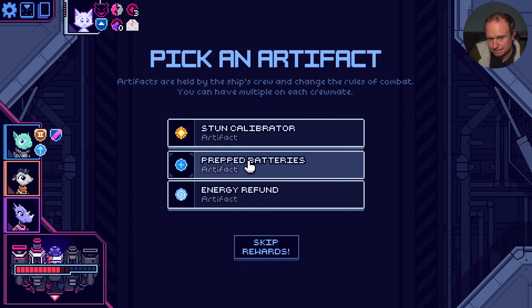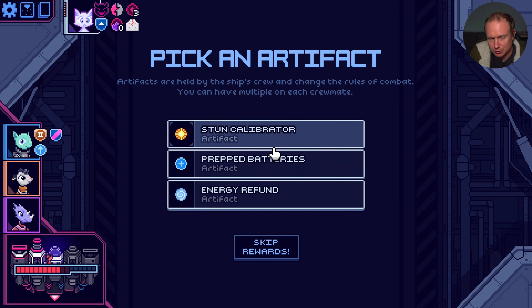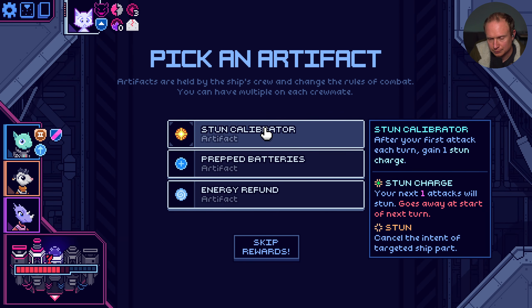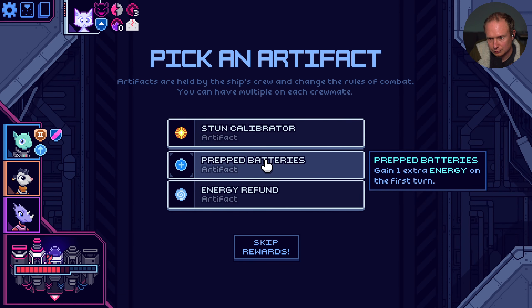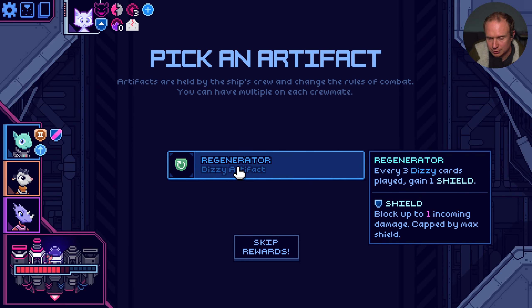Stun calibrators - after your first attack each turn, gain a stun charge. You gain an extra energy on your first turn, or you gain an energy every time you spend 3. I think extra energy on our first turn is the play. For Generator - every 3 dizzy cards played, gains 1 shield. Seems good. More shield options.